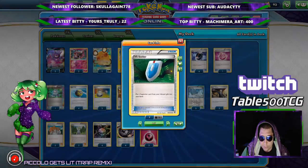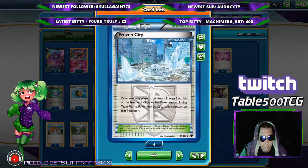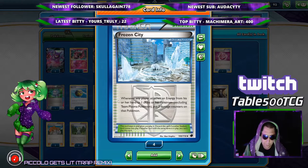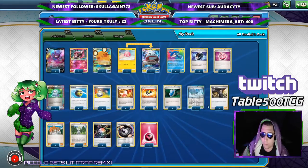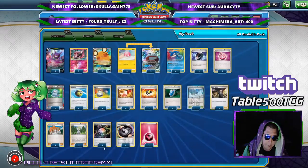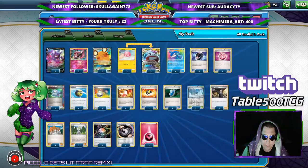Four Trainer's Mails to help us search through our deck a little bit faster. Four Versus Seekers help us get the Versus Seeker/Battle Compressor combo to maximize our odds of getting Wally. We got our three Frozen Cities, which helps us put damage counters on them — it really helps in the fire matchup because if they use Welder, that's six damage counters right there. And it's actually better than Old Cemetery in this deck. We got our two Boss's Orders as our gust of choice, two Professor Junipers to draw through the deck in the mid game, and of course the main man himself — our one Wally — to try to get into the Electrode GX as soon as possible, preferably on turn one going second.